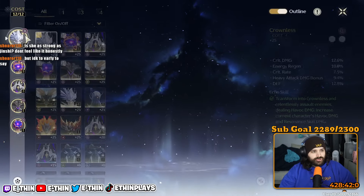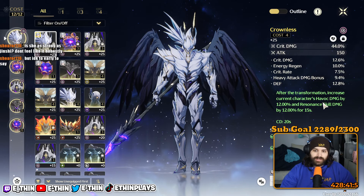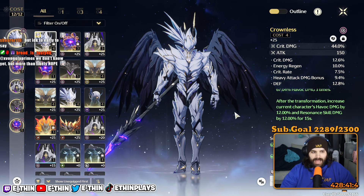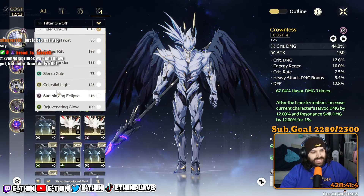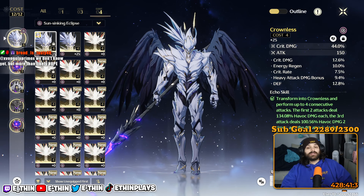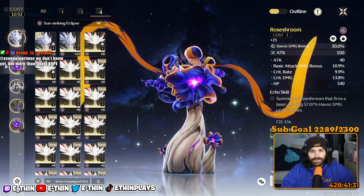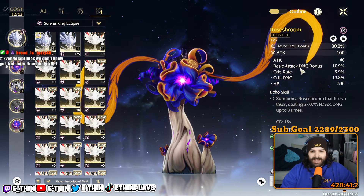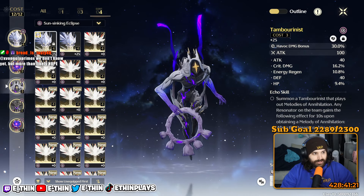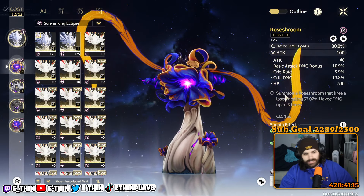For echoes, you can run Crownless — after transformation it increases havoc damage by 12% and resident skill damage, which helps. People might run Dreamless for burst damage, but realistically Crownless is probably the best. Both are valid. You want havoc damage echoes, then crit rate, crit damage, basic attack damage, and attack. She's pretty simple to build. Obviously run the havoc echo set.